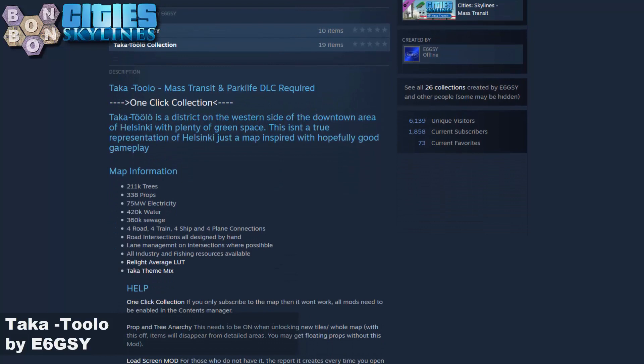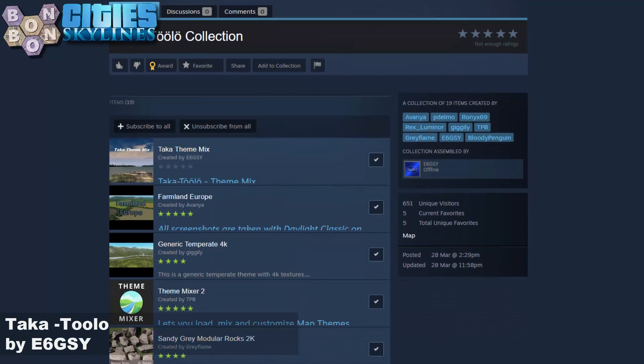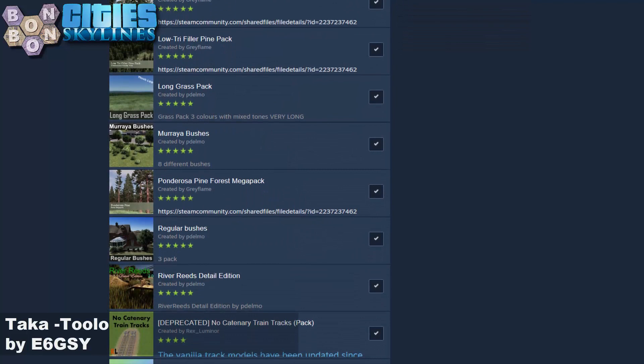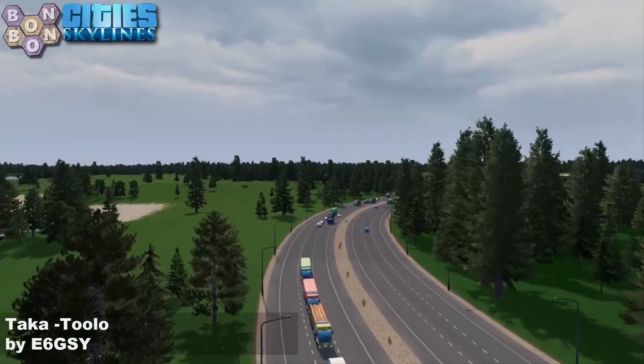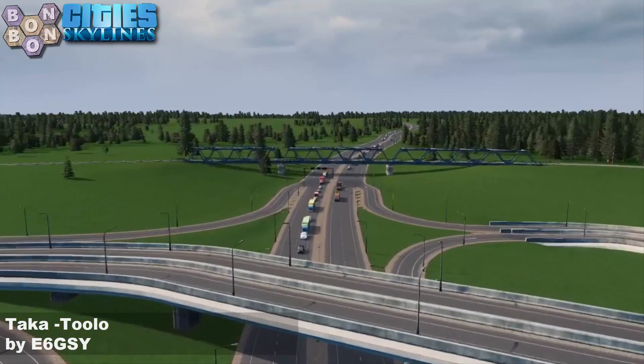Off to the workshop - it's a Mass Transit map and also a Park Life map. You will need both of those, otherwise your map will be broken. We're using the Taker theme mix which includes generic temperate and farmland theme. We'll be using the Relight Average LUT today, which is part of that theme mix, and there's a no-catenaries rail so I don't have to remember to switch those off. I use Hide It instead of No Radioactive for the same effect.